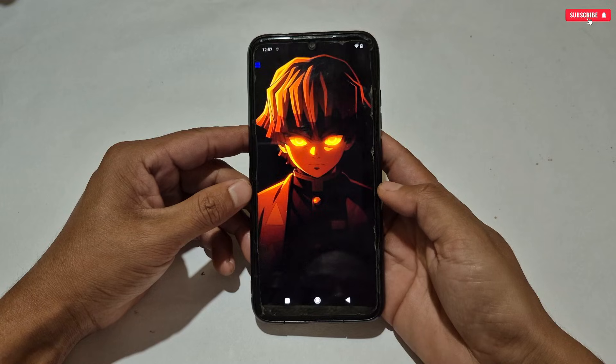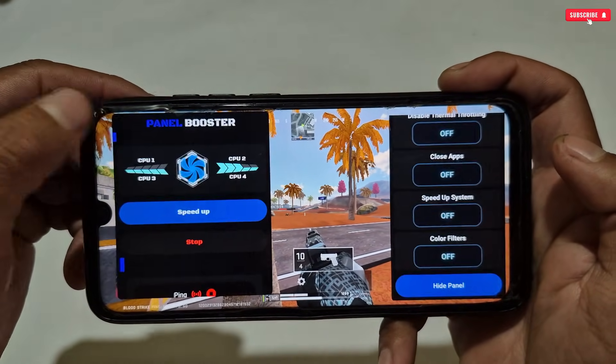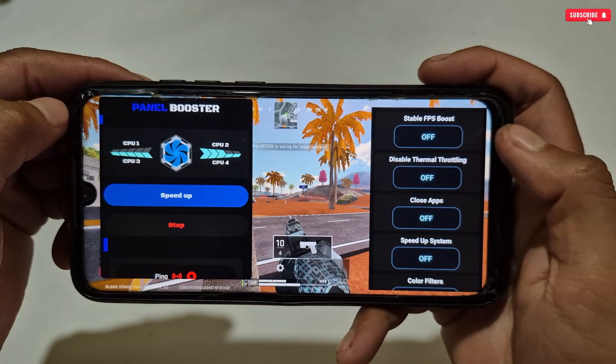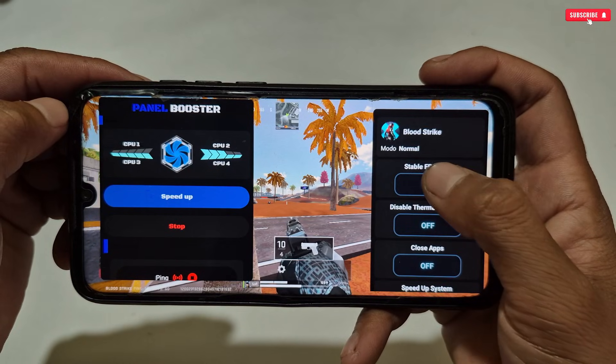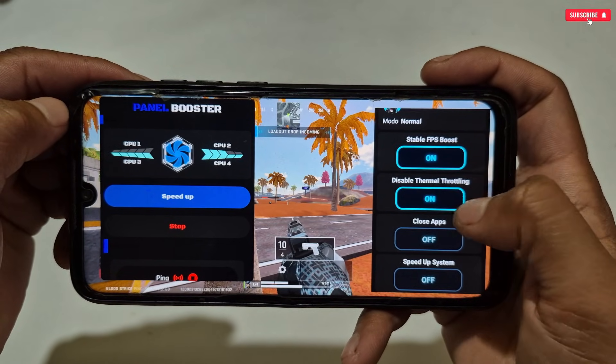When the game is launched, you will see a blue line in the upper left corner. Simply tap it and the game panel will open, where you can optimize your game to get a smoother gaming experience. The tweaks available are: stable FPS boost, disable thermal throttling, close background running apps, speed up system, and color filter mode.